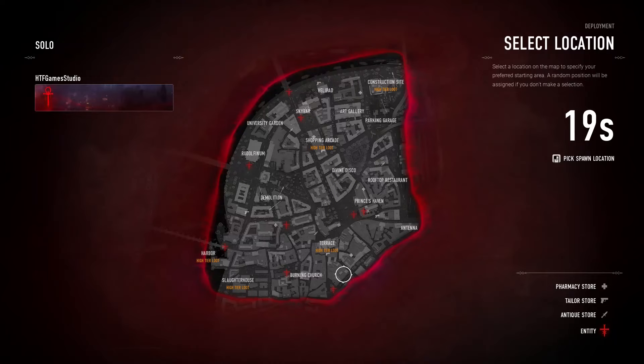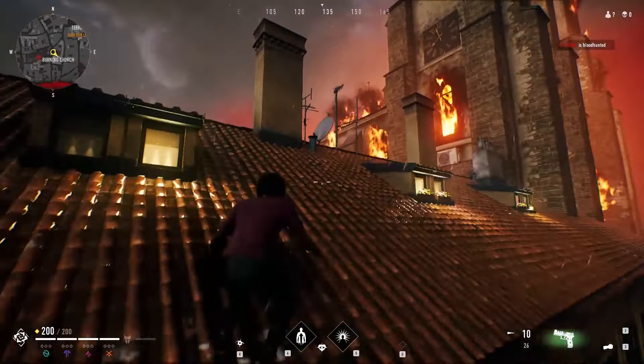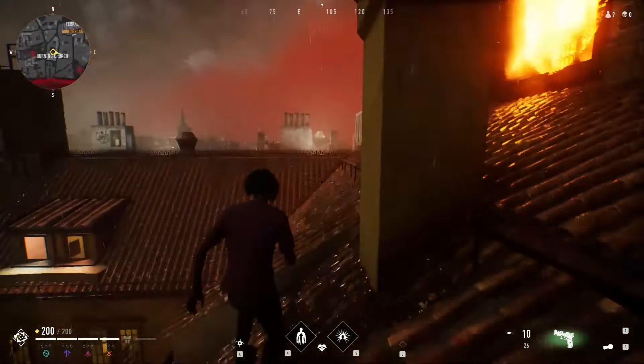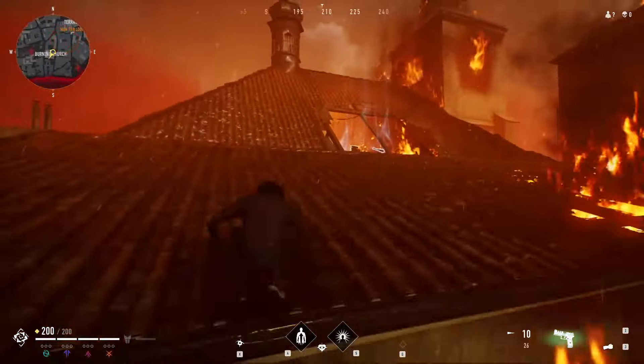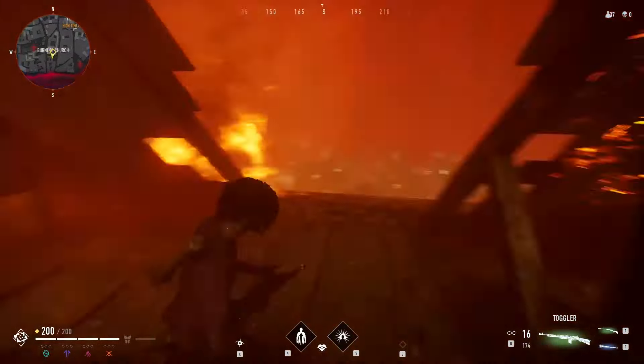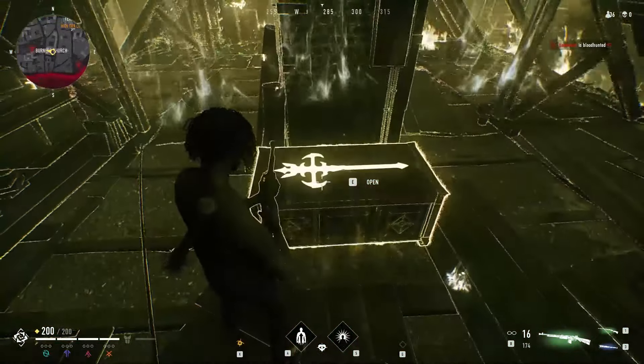The next great loot location is the Burning Church. Get to its top left corner at the beginning, then climb it to reach the Burning Church side — be careful because the flames can damage you. You can enter the attic through holes in the roof. Inside, check behind the support pillar where you will find special hidden chests to loot.